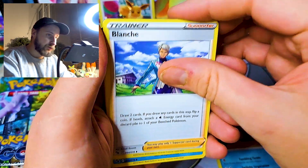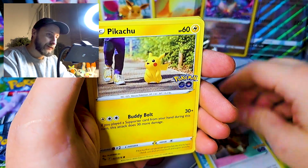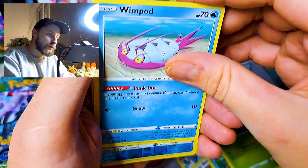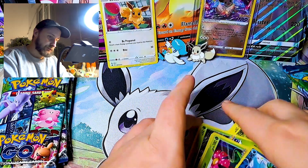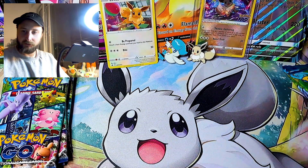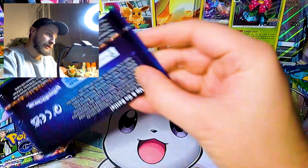So: Leaf Energy, Slowbro, Lunge, Wartortle, Eevee! Pikachu — I love this art. Squirtle, Spinarak, Bunnelby, Wartortle, and a Venipede. Okay, so nothing insane from that pack, because that's usually what you get. I don't really know what the pull rate is from these.